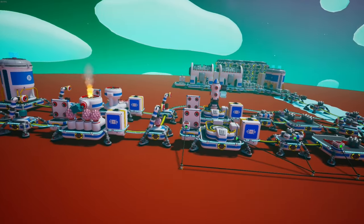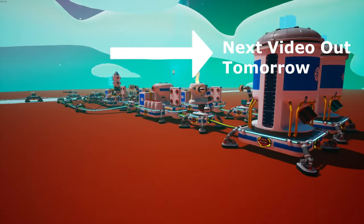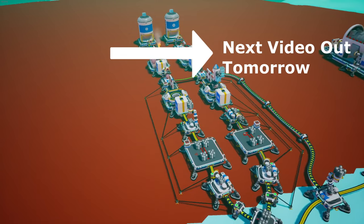Here's our first part of the factory. If you want to join us for the rest of the series, click the video on screen to go to the next episode where we make tungsten carbide and tungsten. Thanks for watching.